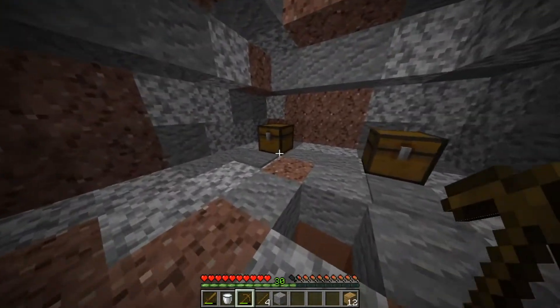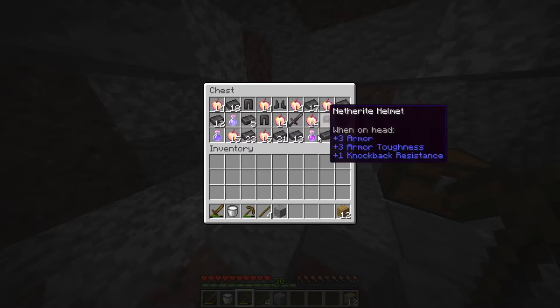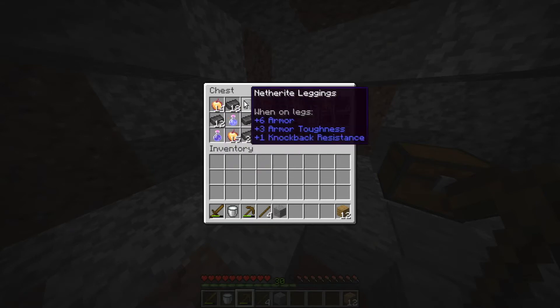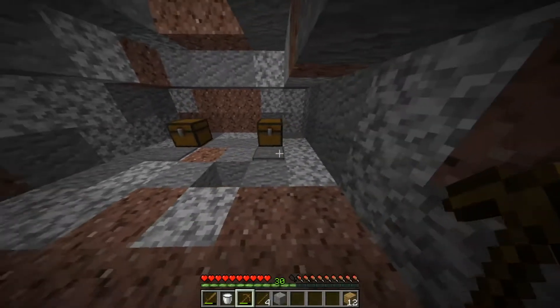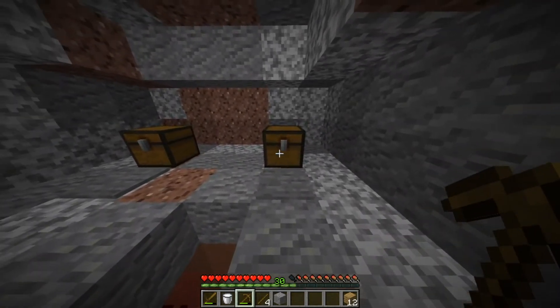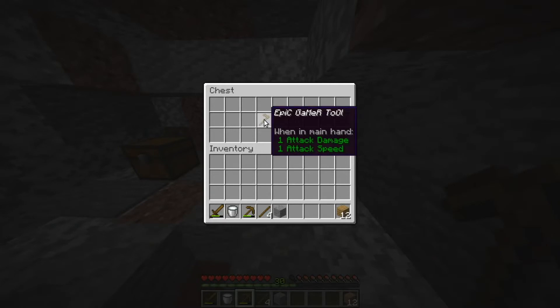There are two chests. The first one has some trash items — kind of sucks. Like, strength. Why do you even need that? Weakness sucks. And all this netherite. Ew. And the next one, be careful when you open it because it's kind of scary to look at. But it's the epic gamer tool.